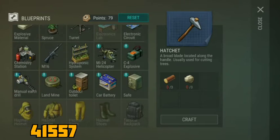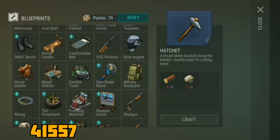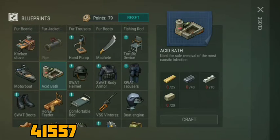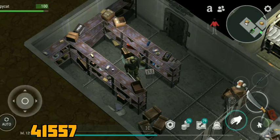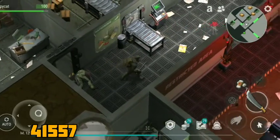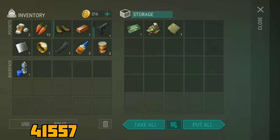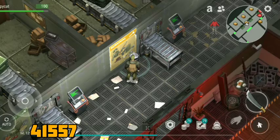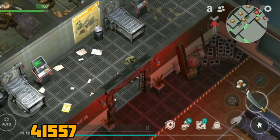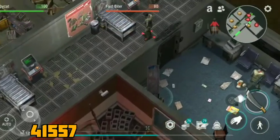You get the blueprint from this acid bath here. This one right here — you get the blueprint. I actually made a video on that, on this bunker. It's pretty easy, but you have to take down everyone. You can see that in the video — pretty easy with these guns.